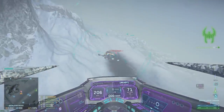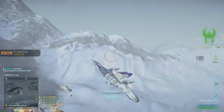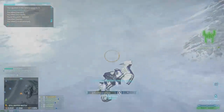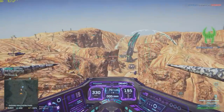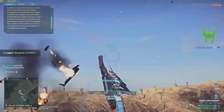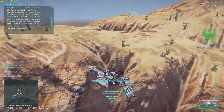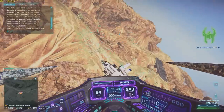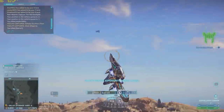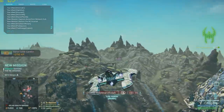Going back to the choice of nose gun — the main reason somebody would want to replace the default gun with the Hailstorm is because the Hailstorm kills faster and makes it easier to one-clip your opponent, especially with a good surprise attack. However, you can also one-clip an ESF with the default nose gun of any ESF — you just need to maintain your aim on target for a little bit longer.